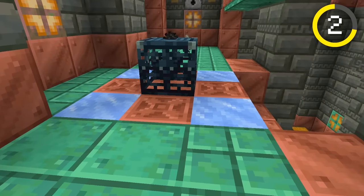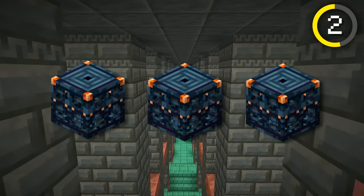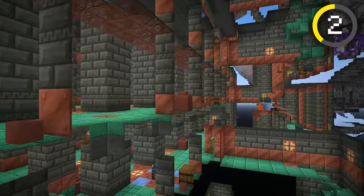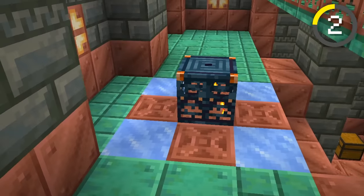A cool fact about these spawners is that the blocks underneath them actually indicate what mob will spawn during the trials, and each chamber will have three different types of spawners: one melee, one small melee, and one ranged spawner. Right now, these three spawners will be consistent throughout the structure, meaning if you get strays for the ranged spawner, every ranged will just be strays in that structure.